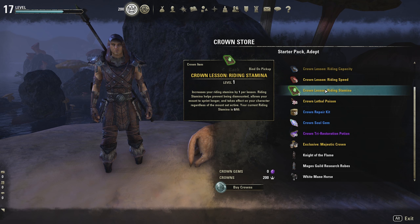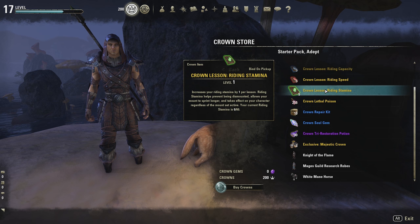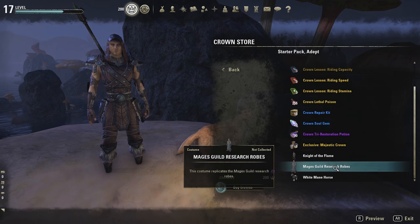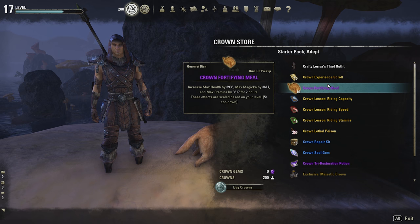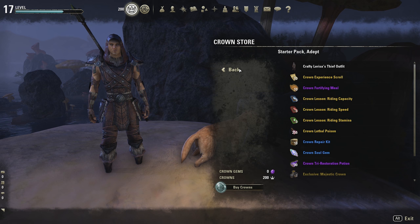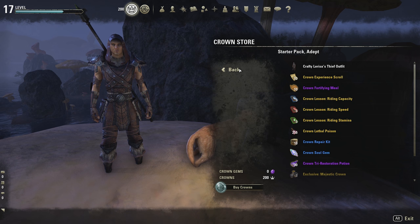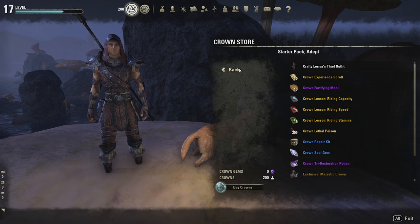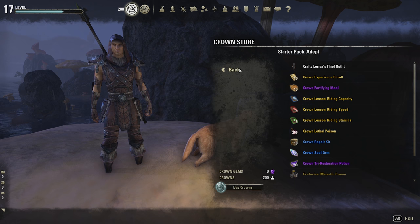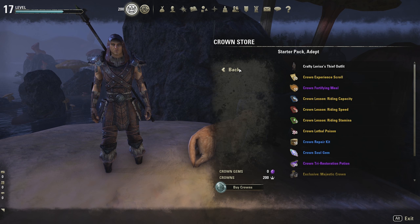When you compare $15 spent on starter packs versus $15 on crown crates, I'd say the safer bet is to go with the starter packs. We got decently lucky on our drops and I don't expect a lot of people get that lucky — getting a cinch mount and a pet in those four crates is pretty insane. If you're starting out in the game, always go for the starter pack adept and the 500 crown starter pack. I would personally just buy stuff straight from the crown store rather than from crown crates, because chances are you're not going to get anything good.